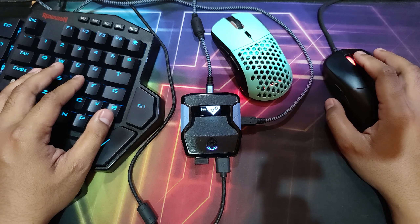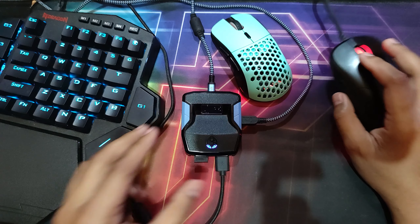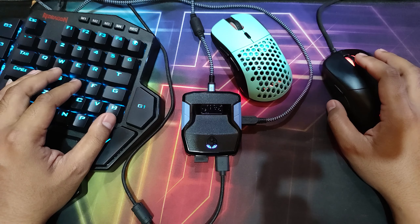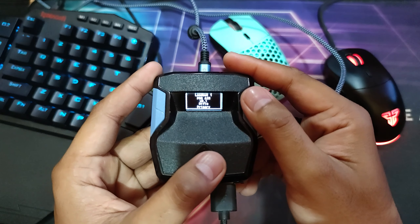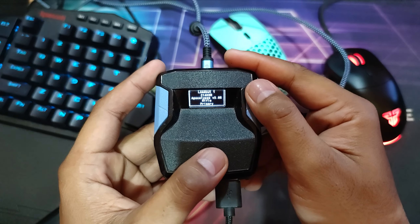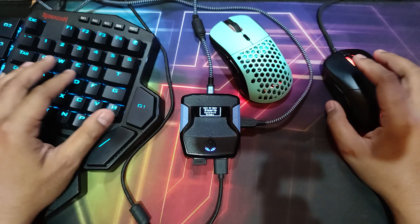Hello guys, welcome to the channel. In this channel we talk all about Cronus Zen on PC using mouse and cable. In this video we will talk about weapon value for the DP27, anti-recoil, using three scripts: Tellur Rip Pro M6.1, Sehar Puller Apocalypse version 2.0.5, and Tellur Rip Sicario version 1.0.3.